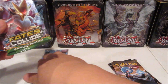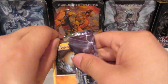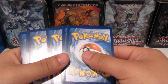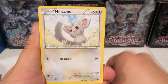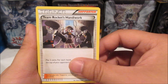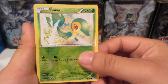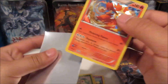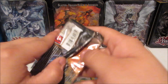Opening Fates Collide — here's the code for you guys. We got a Diglett, Minccino, Koffing, Volbeat, Solosis, Team Rocket's Handiwork, Altaria, Fairy Link, Chaos Tower, a Snivy reverse, and a holo Delphox. Not bad — starting off with a foil, so one foil for that pack. On to Steam Siege.